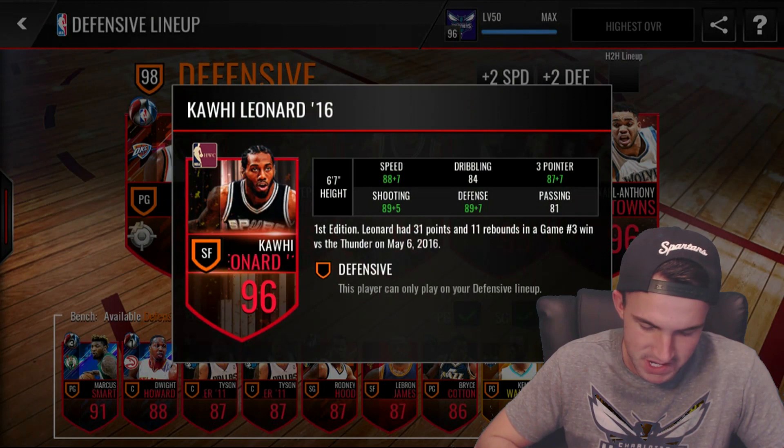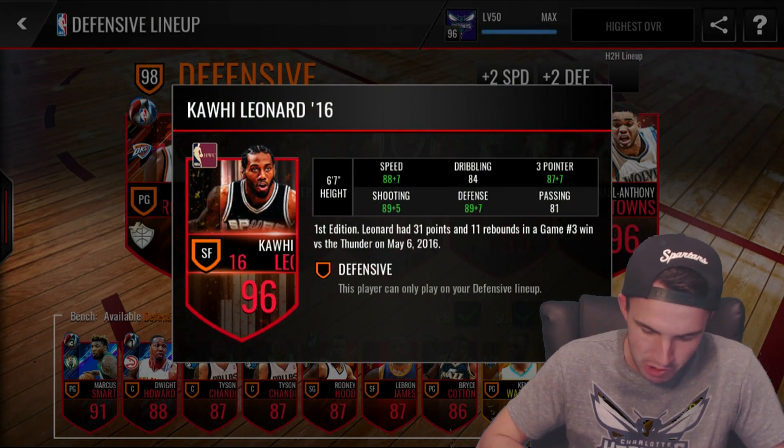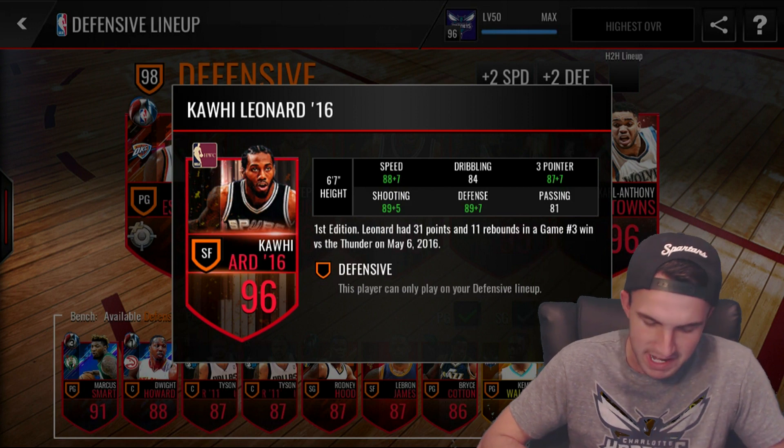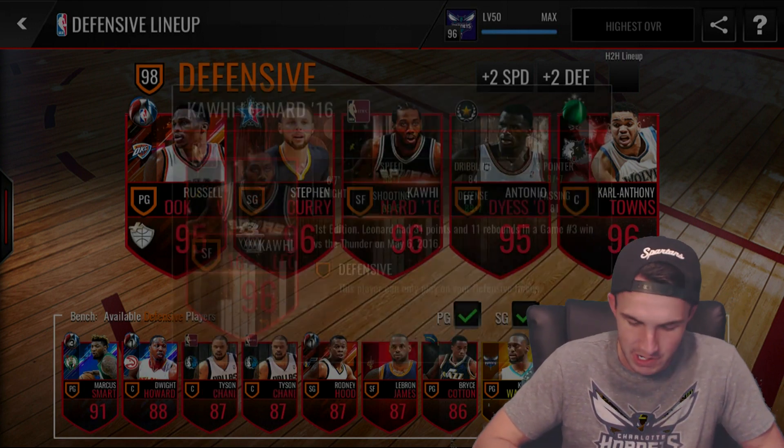But then you take a look at this Kawhi — oh my gosh. 94 3-pointer, 84 dribbling, 95 speed, 94 shooting, 96 defense, and 81 passing.